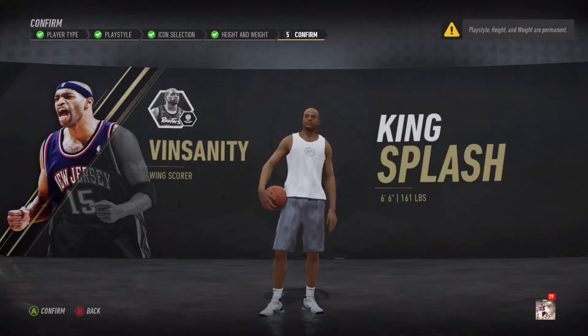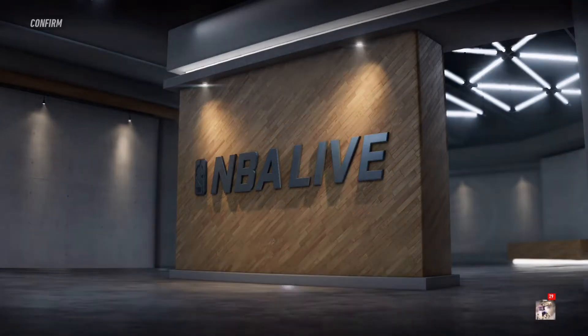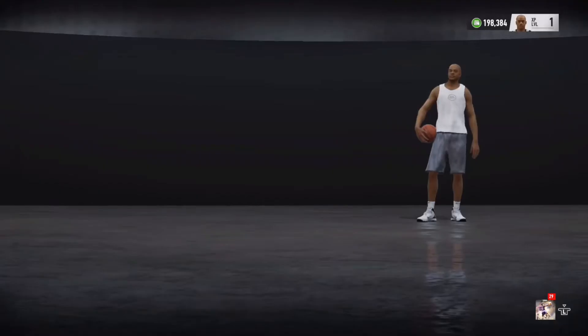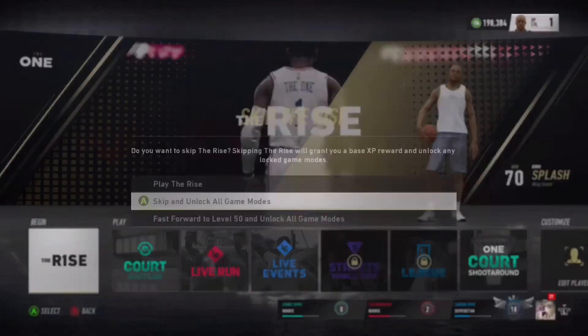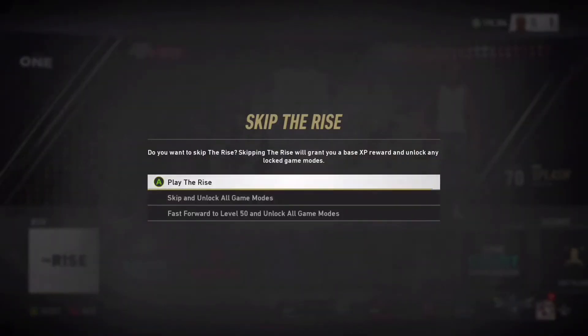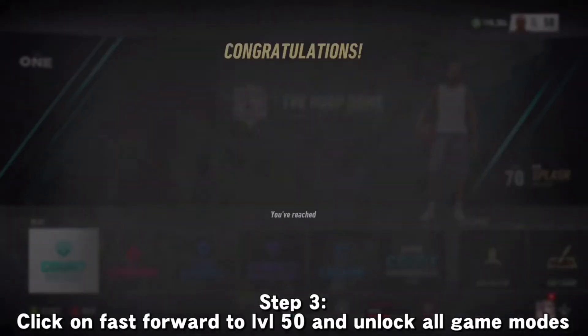But you click confirm. You know how it showed the custom phase? Just keep it like that — don't change the name or anything. Once you do that, go to Rise. This will only work if it says 'fast forward to level 50 and unlock all game modes.' You're going to want to click that. It's only going to show that if you have a level 100 player.